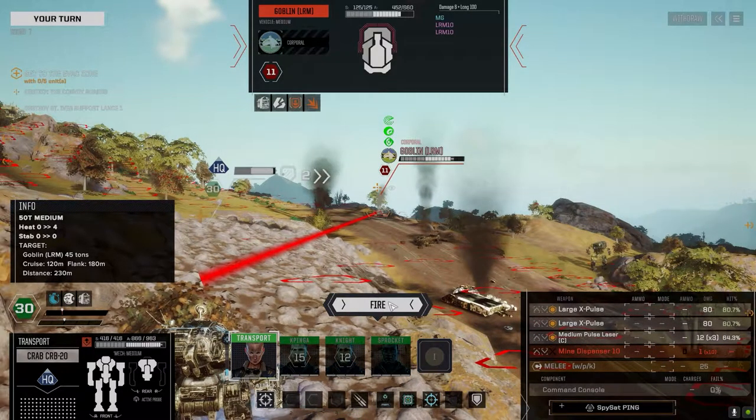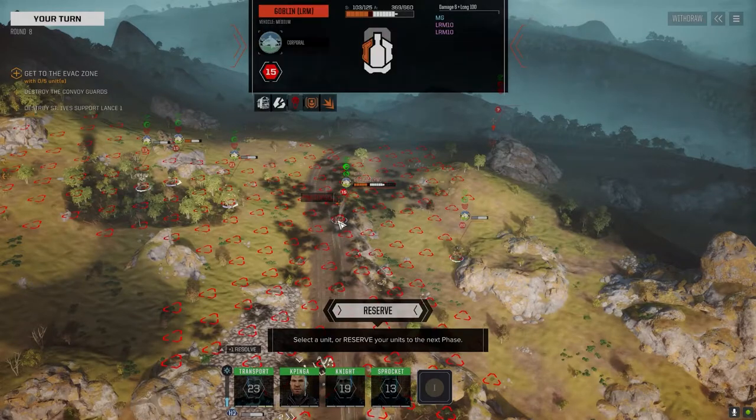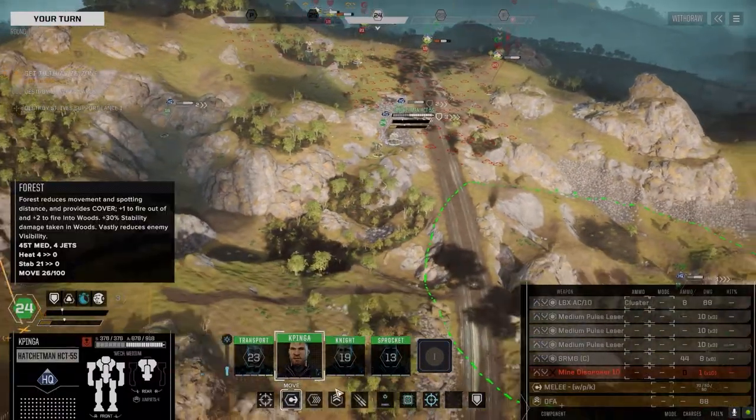He's only got LRM-5s, this guy's got 10s — let's get rid of him if we can. Come on. When he moves, he's done. Yeah — when he moves, it's all over for him. So we can get Kapinga back now.